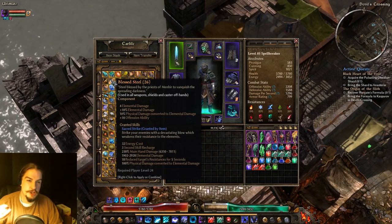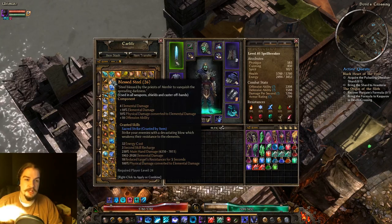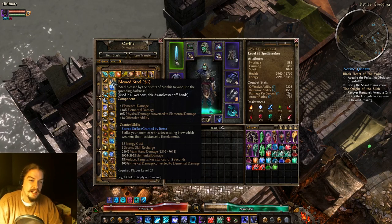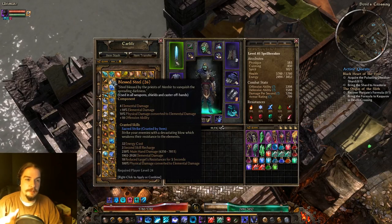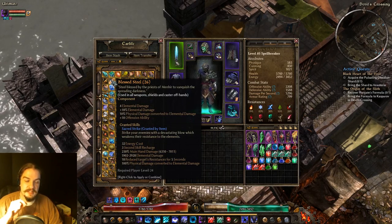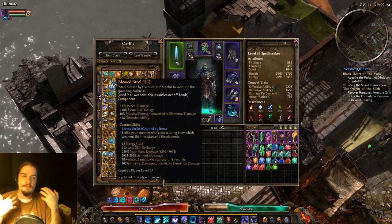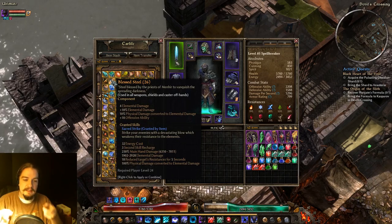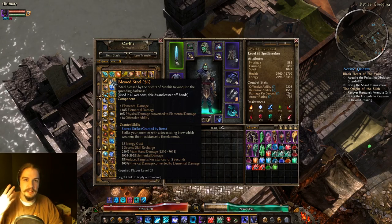Blessed Steel is for weapons, shields, and caster off-hands. You get flat elemental damage, percent elemental damage, physical-to-elemental damage conversion, and some offensive ability. You also have access to the ability Sacred Strike — your character does a big overhead slash and hits the enemy for a lot of elemental damage. It's a really strong single-target attack and it reduces the enemy's resistances. Sacred Strike is great if you have a character that's heavily elemental-based and you want a 'this thing needs to die right now' attack.